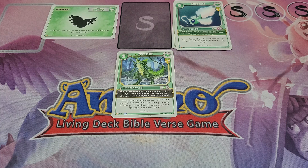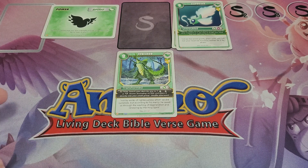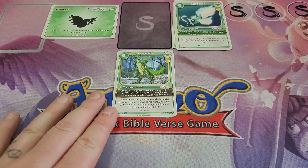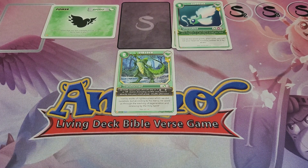Next up, we have Strider Level 2, which is a 1 for 8. So you need a Strider Level 1 and a Strider Level 2. He only costs 1 Holy Spirit. His action is: search a deck for any Faith, Hope, or Love Anemo, excluding Ultra, and place it directly into your small group. So even though he's a 1 for 8 — excellent value on its own, comparatively Agape Soar is like a 2 for 10 — he also allows you to go grab another Anemo and place it in your small group, thus giving you the potential to gain more points during the score phase.